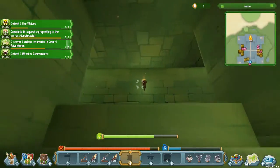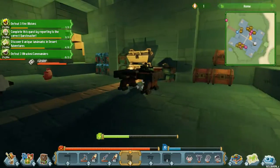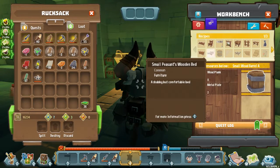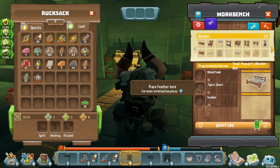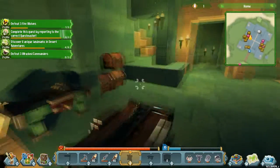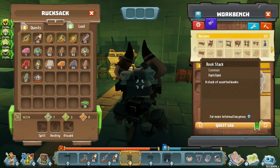What if there's a wide painting we can get at some point? I think that would fit over there better. This small peasant's wooden bed requires wood planks, fabric sheets, and feathers — I don't know if I have enough feathers for that. I do not. That's unfortunate, so we need to be looking out for feathers later on.